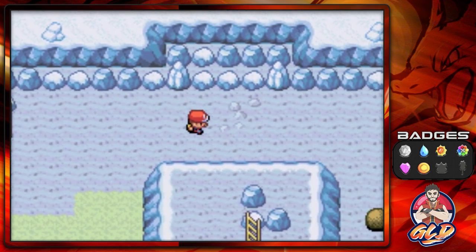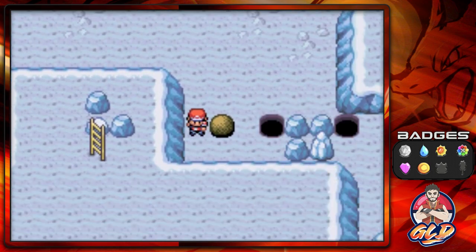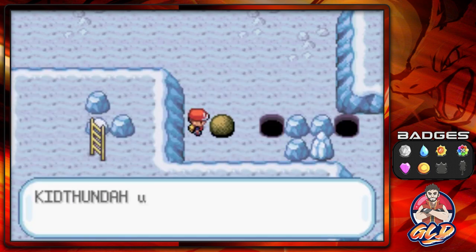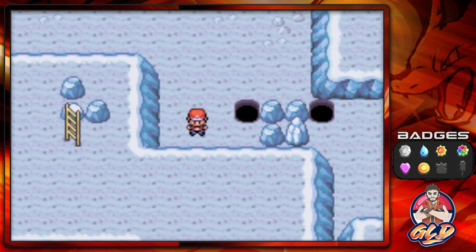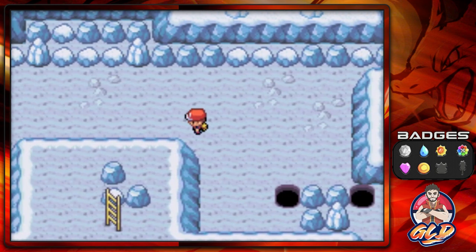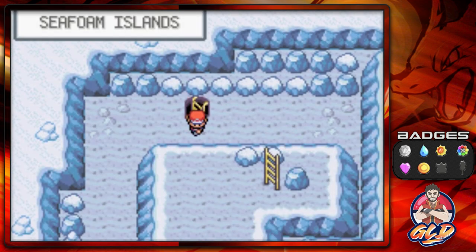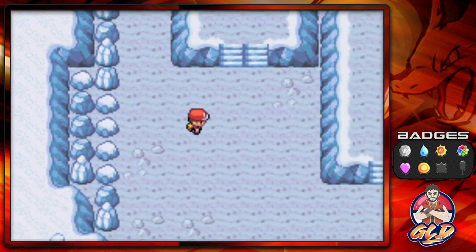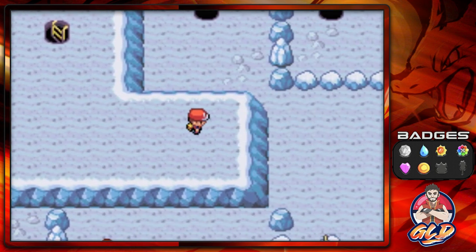If you go towards the back side you'll find another item plus another boulder. Let's use Strength — Kid Thunder pushing this guy around — bam! Now the other boulder is going to be on the other side. I believe this floor is the last floor where you need to push these boulders, so let's go find the other boulder.